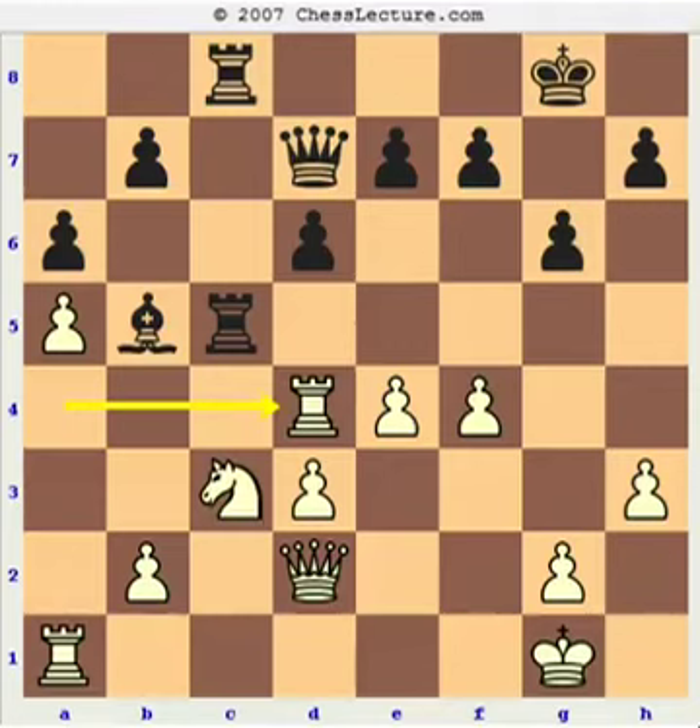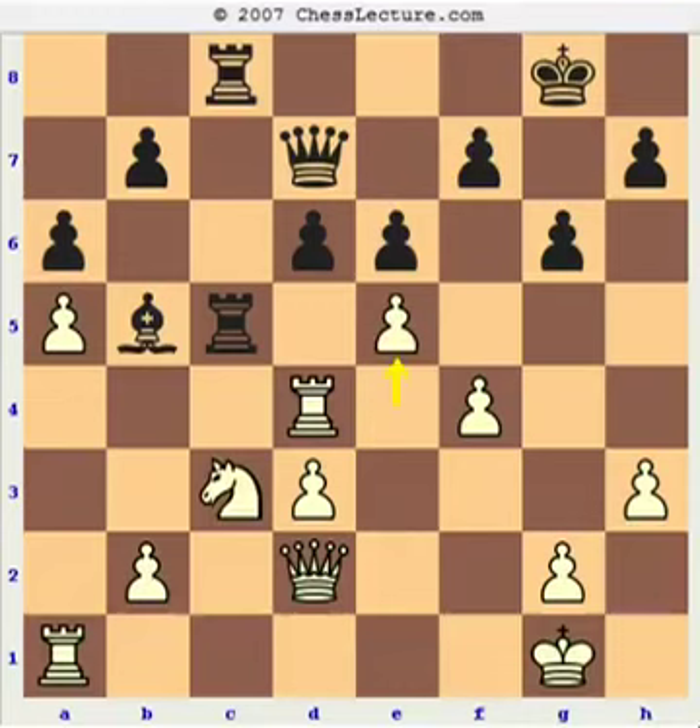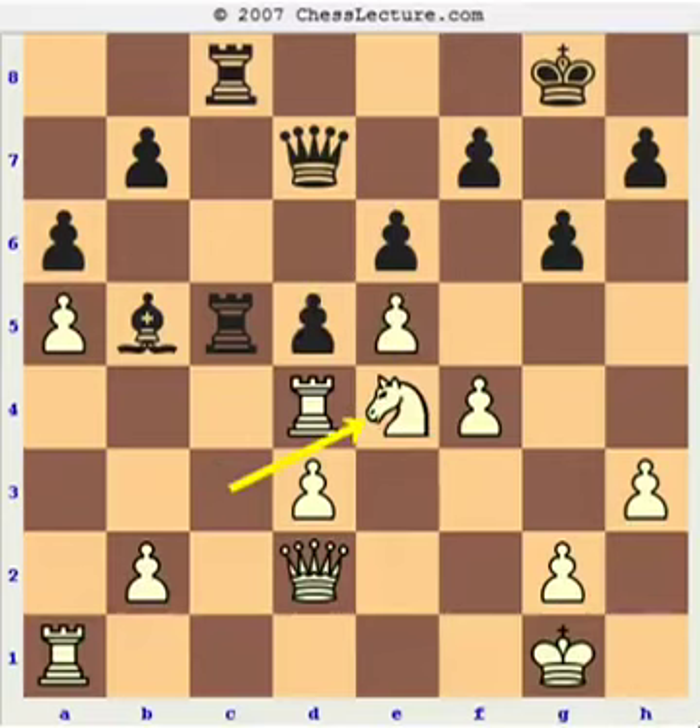Immediately, my opponent blunders with e6 — he simply blunders an exchange. Let's see if you can find how White wins an exchange in this position. The correct move is e5. He plays d5 trying to defend the pawn, and Ne4 hitting the rook — he can't take the knight due to the pin and the fork, Nf6. He has nothing better to do but to lose an exchange. After e5, d5, White is now much better, if not winning.